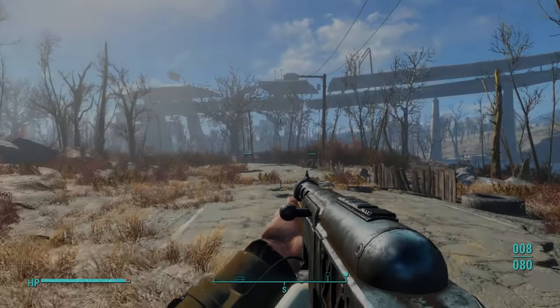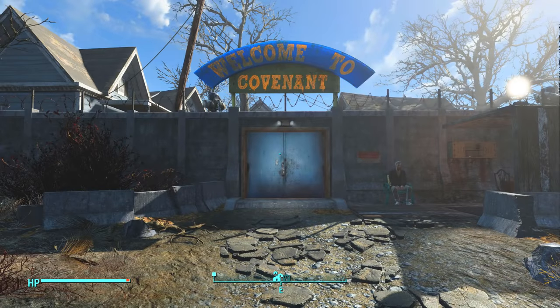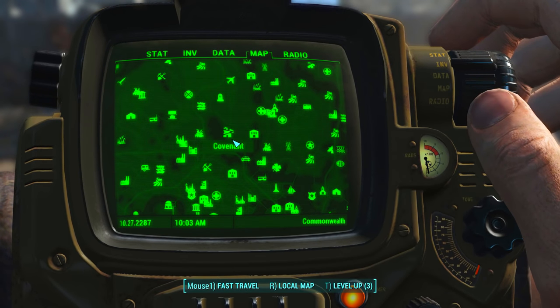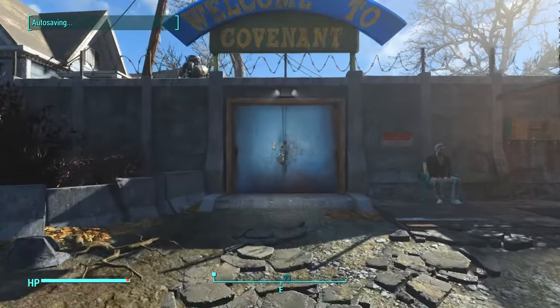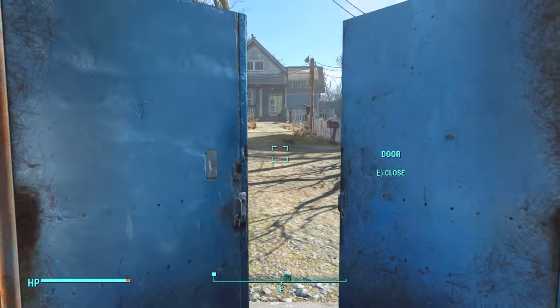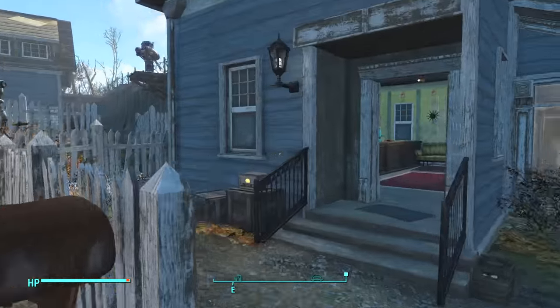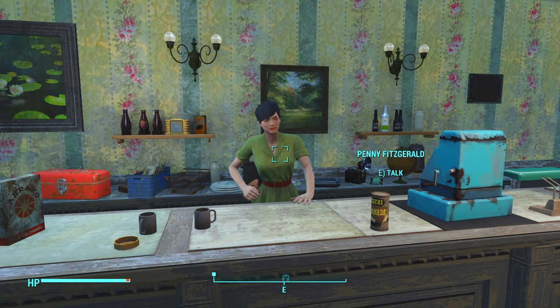Moving on to the next weapon — this weapon is named Justice. It is a very powerful shotgun and it's also very easy to obtain. Make your way to a town named Covenant, shown on the map. To go inside this town, you have to become a trusted citizen, and to do that just fill out a test before you go inside. Otherwise the settlers will start shooting at you and ultimately kill you.